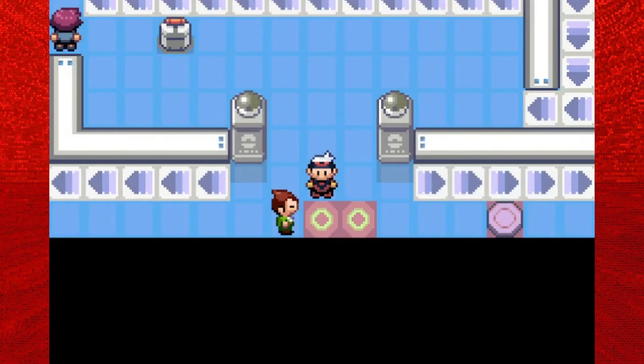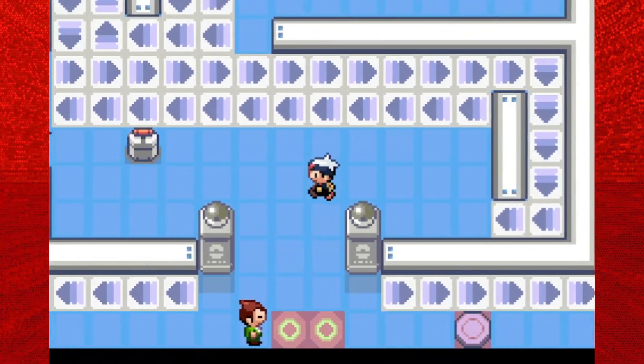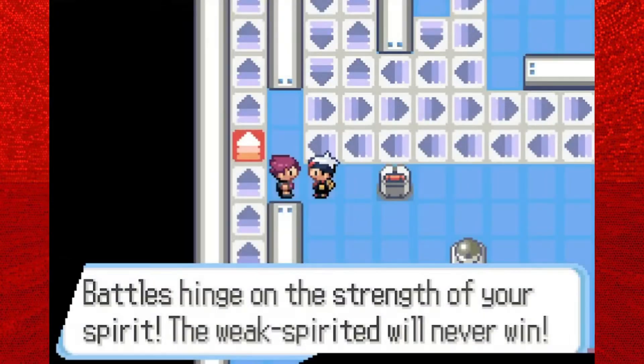When you come in here, it's going to look like a freaking evil team base, because there are all these little tiles everywhere with arrows that will send you in a direction. However, there are these switches that you can hit, and as you can see, they will change the red arrows — and that is how you're going to have to get through here.